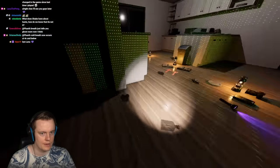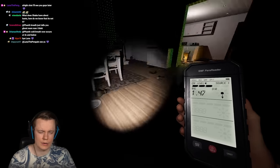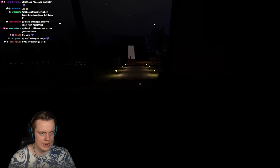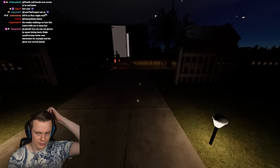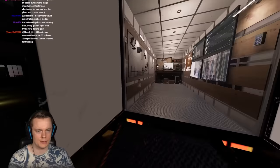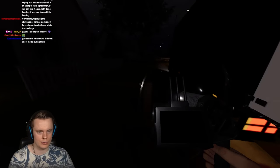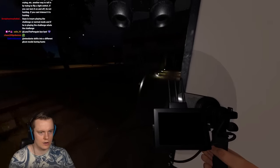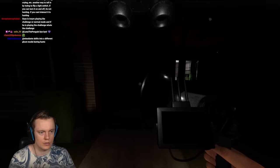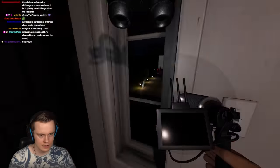We've still got one smudge stick, placing it there. I'll grab a parabolic mic and the last candle. I don't know if 'I wish for activity' also increases whisper chances, but it would be interesting. We'll grab the motion sensor — I don't know why I didn't grab this from the very beginning. The ghost turned off the breaker? No it didn't.